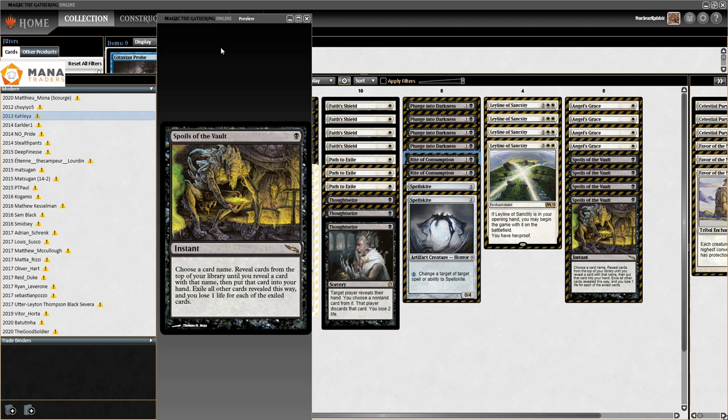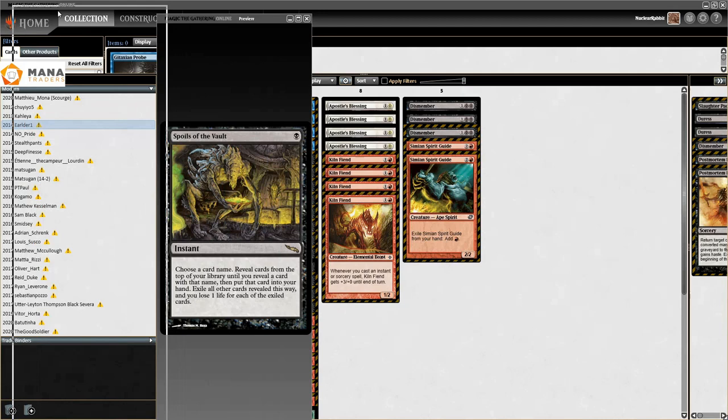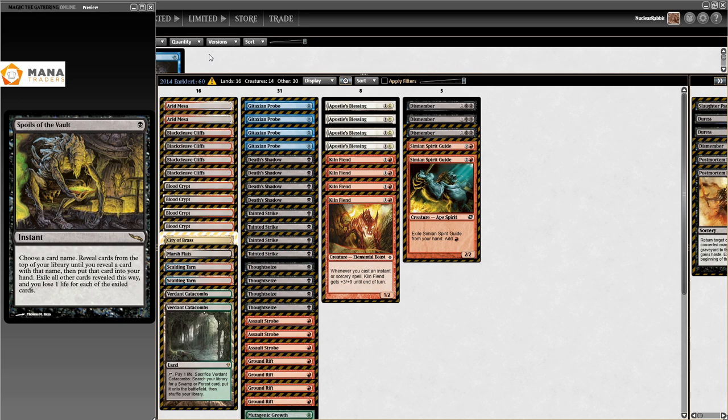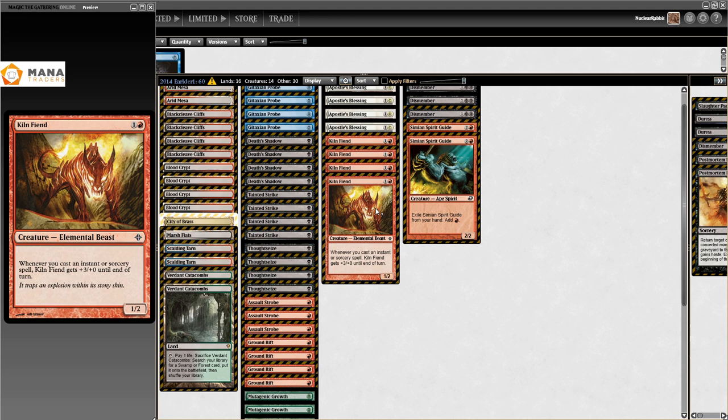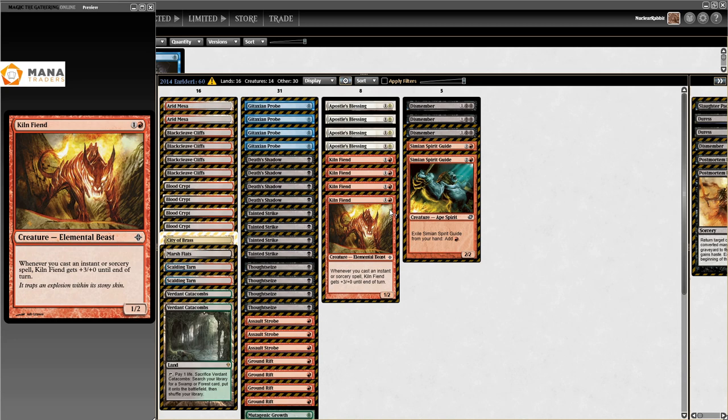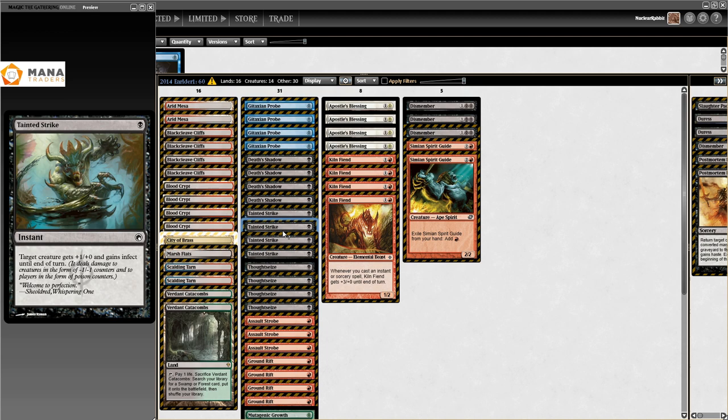In the early days, Death's Shadow just didn't get a lot of results. However, when you get to 2014, more lists start coming around. Here we have a deck that's once again based on Killing Wave, and you could basically call this 'Kill Wave.' We have a lot of stuff modern is proud of on the ban list: Simian Spirit Guide, Gitaxian Probe, and Tainted Strike - just a plus one plus zero spell.